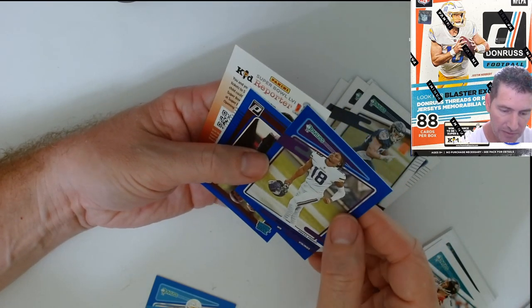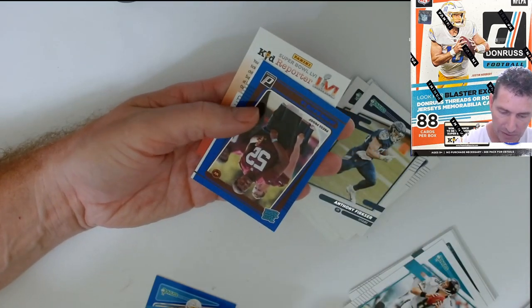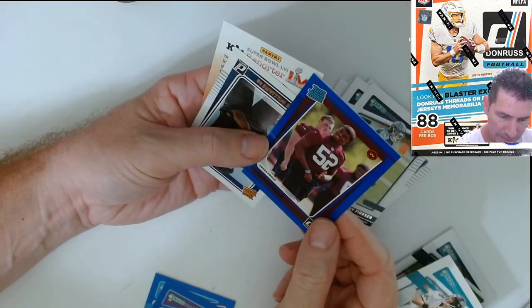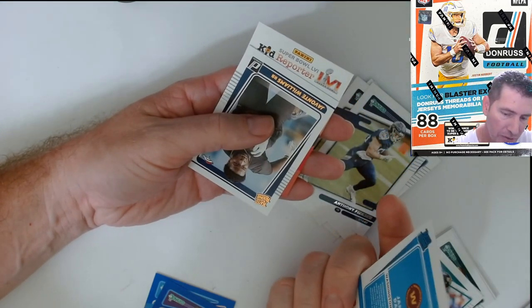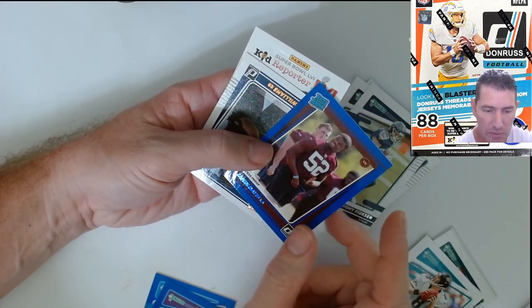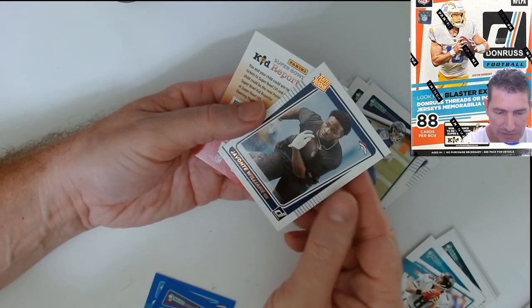Justin Jefferson — nice! That's a really nice looking card. And right here we got the Jamien Davis. I think he was the only optic silver prism I pulled out of all the blasters — his rookie. And Javonte Williams.